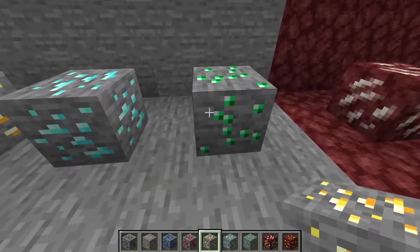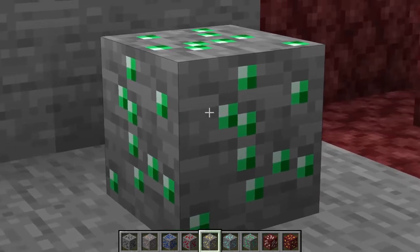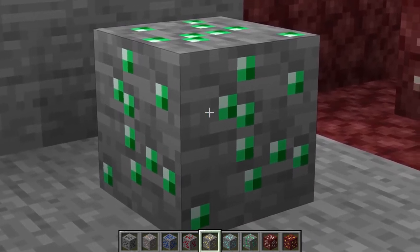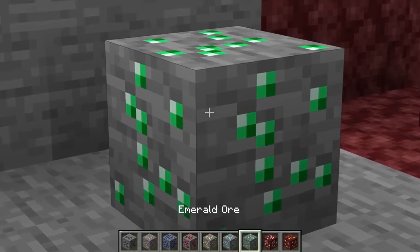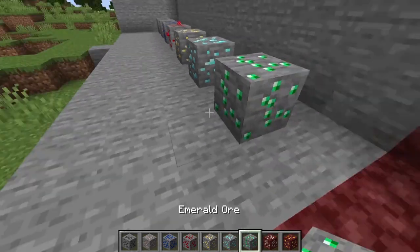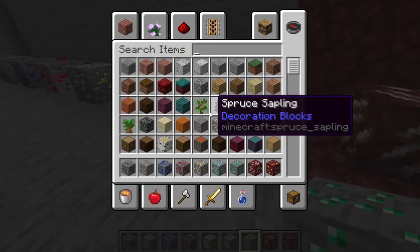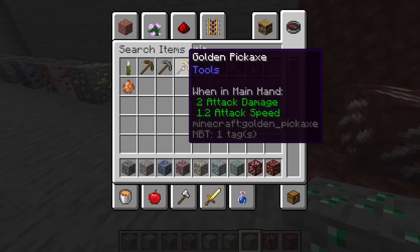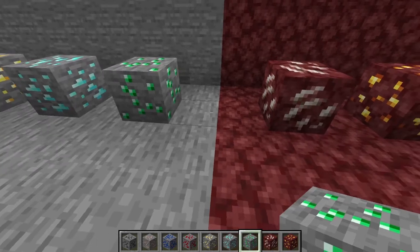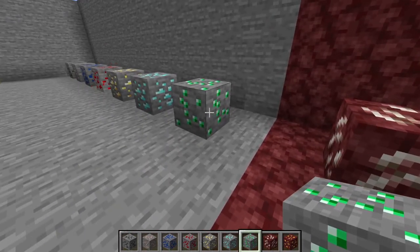Lastly for overworld ores, we have Emeralds, which can only be found in mountain biomes below Y level 32. They can be found in veins of just 1 block and are very rare to find. They can only be mined with an iron pickaxe or higher. If you're looking for a faster way to get emeralds, you should probably trade with villagers, as mining for emeralds is not the most ideal way to do it.